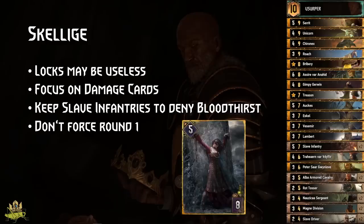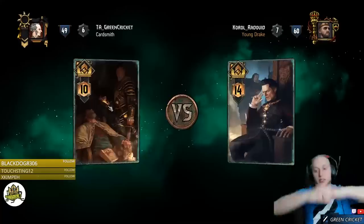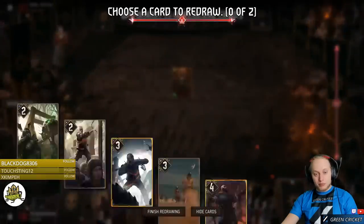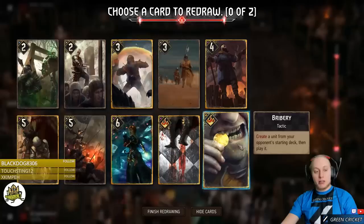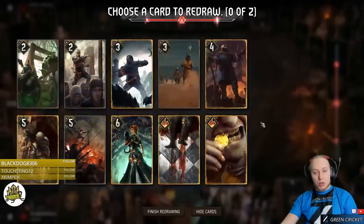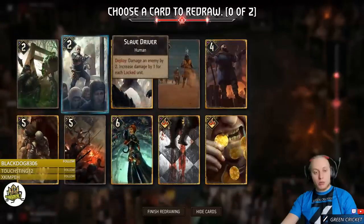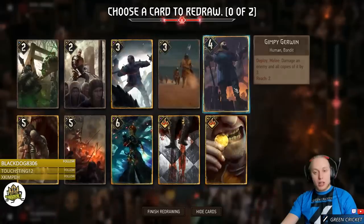Now let's look at some gameplay. Against Emhyr what we do is prevent double Sultan, double Shoop, whatever. Bribery will be pretty good — we could also play Cerid and Orcs for example. We don't want to mulligan because we don't want to play into Roach and we have okay cards. This engine will get locked anywhere, I guess. Against Slave Infantry gameplay is amazing.